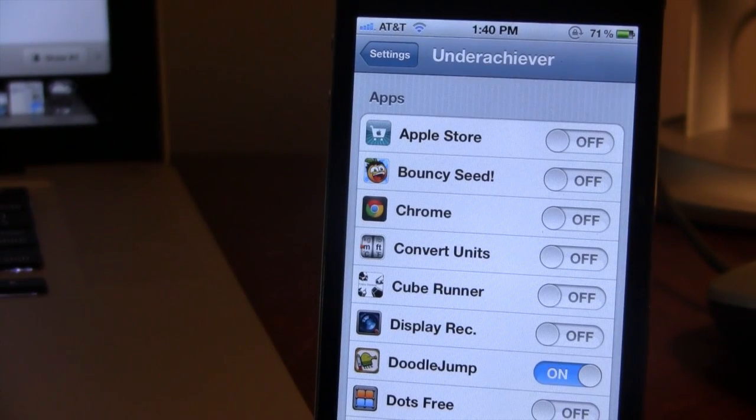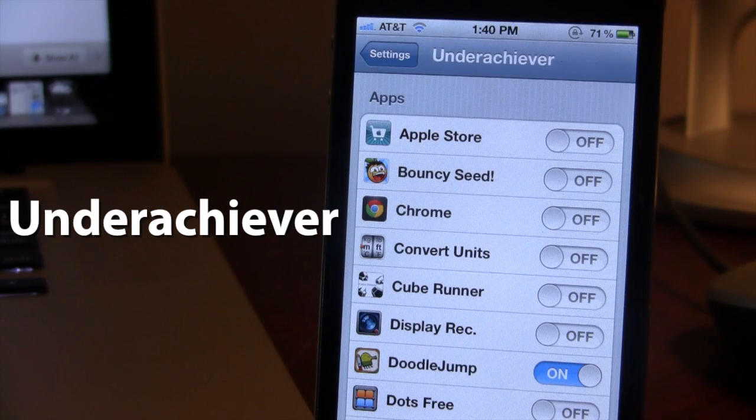Hey guys, Mitch here. Today we're going over Underachiever — it is a jailbreak tweak that allows you to reset your achievements for Game Center enabled games. So in case you wanted to enjoy a game a second time, or you accidentally unlocked all the achievements with Overachiever, this tweak gives you a fresh restart.